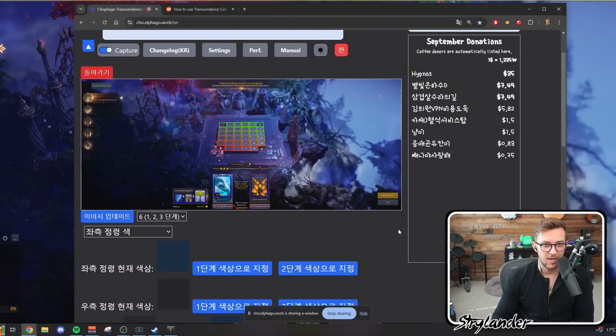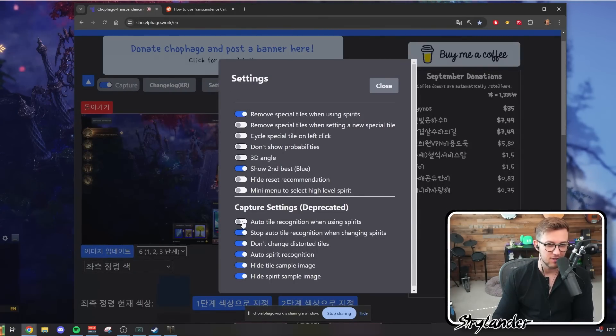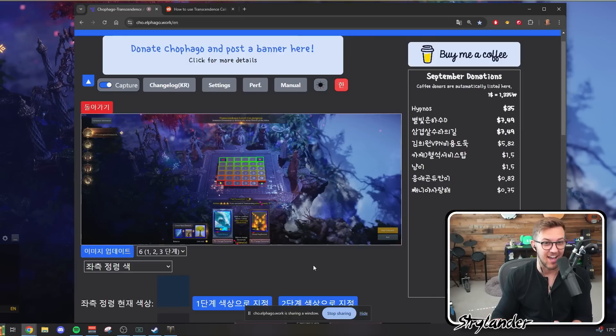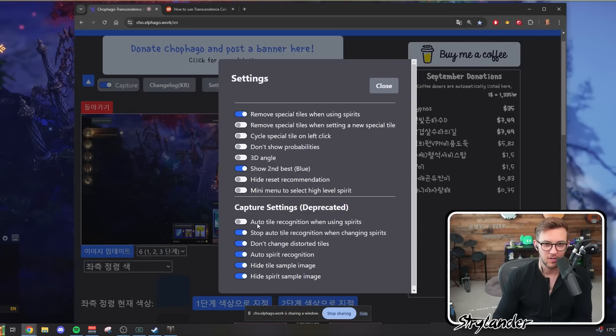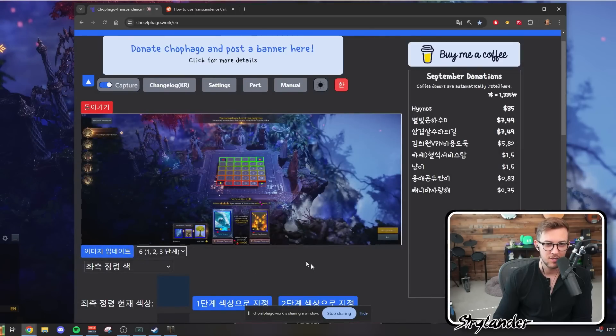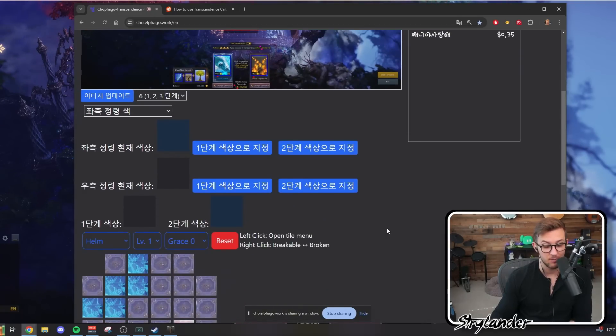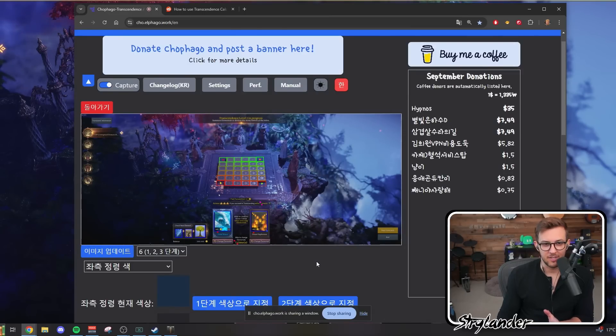Once all that is set up, go into the settings and set it up to look exactly as shown. The one thing it suggests is that you turn off tile recognition. Some people have told me they were very careful setting up those first four grid tracking things and got it to work perfectly, but I haven't had success getting it to work. If you can get tile recognition working, this becomes absolutely trivial and saves an infinite amount of time. If you can't, check it off to disable tile recognition and it will only track your cards — still a huge time save either way.